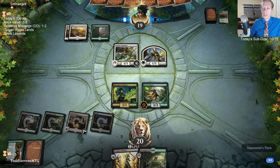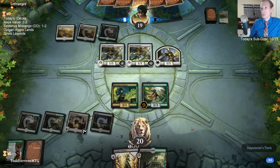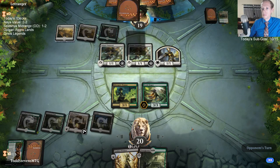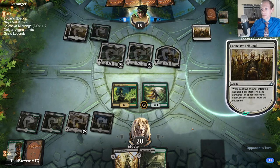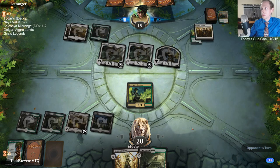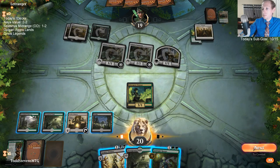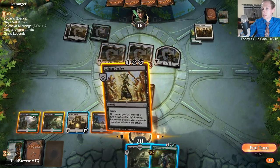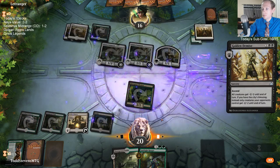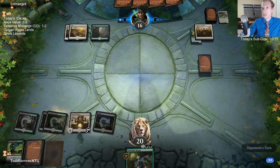Burn's a good deck in Modern. We don't really need Crucible of Worlds — we have ways to put lands back into play. Conclave Tribunal is lame. I'm just going to Golden Demise now — they only have three lands, and it's going to slow down their ability to convoke.